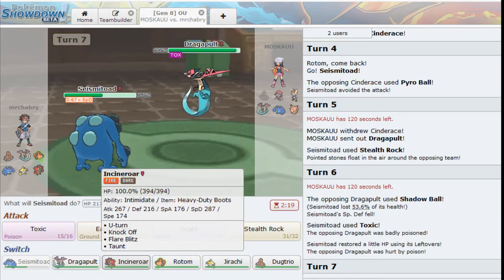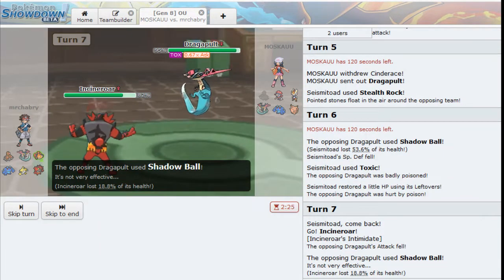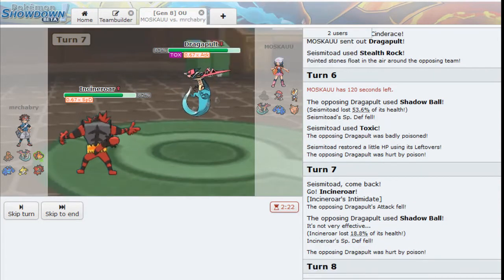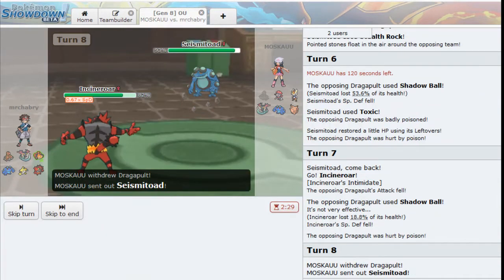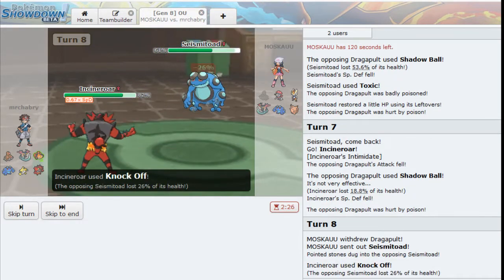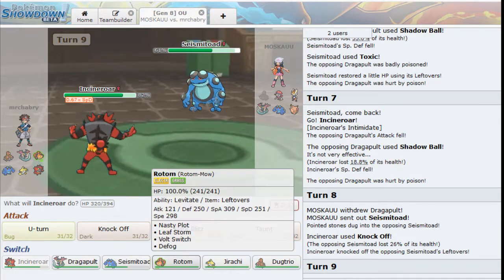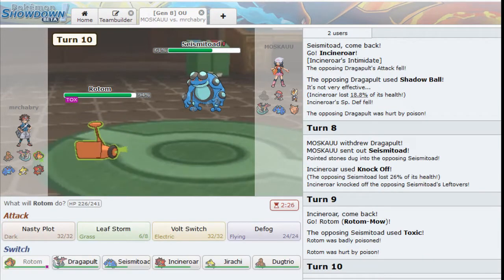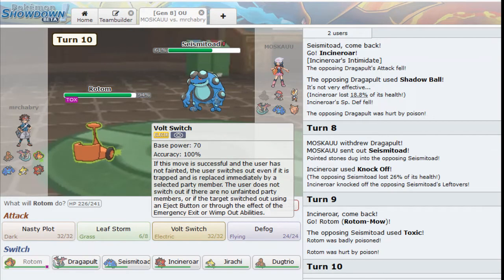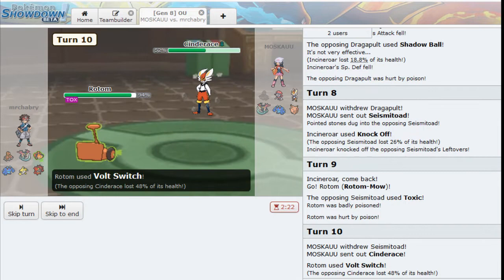We see Shadow Ball - I'm going to predict another Shadow Ball. We're going to go into Incineroar. I don't want to click U-Turn. I could click Knock Off, however - Knock Off's actually probably better. We'll get rid of Leftovers on this guy here. And we can hard switch into our Rotom once again. Get hit with a Toxic, which is annoying. I could Volt Switch here - I think I want to Volt Switch because I think my opponent switches. Let's call for it - we're going to Volt Switch. Yes, ends up being the right play.